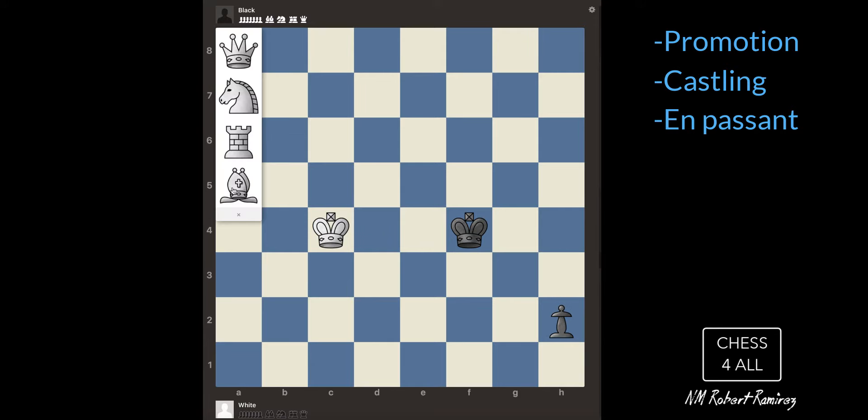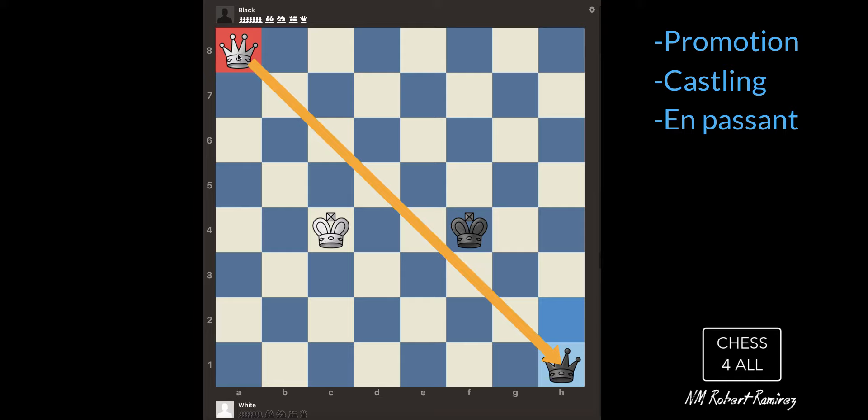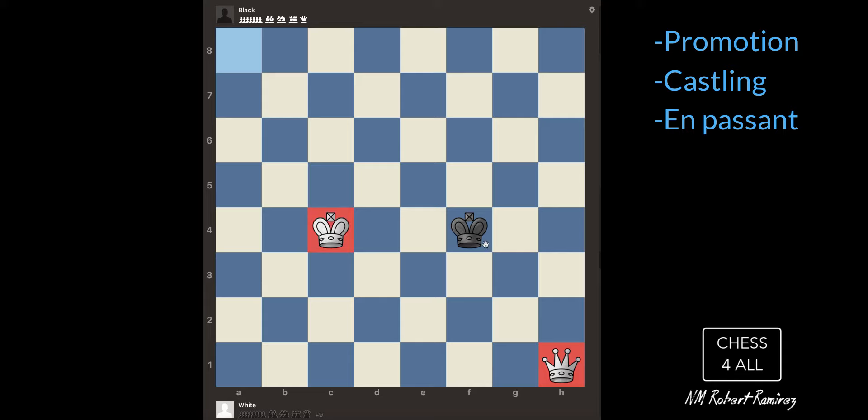We got to the end, and notice how the computer is asking me if I want the bishop, rook, knight, or queen. In most cases we're going to ask for the queen — the queen is the most powerful piece. Some specific cases you want to under-promote to a knight, bishop, or rook. When you play in person, remember that the pawn cannot remain a pawn, and the pawn cannot become a king. We cannot have two kings of the same color on the board.